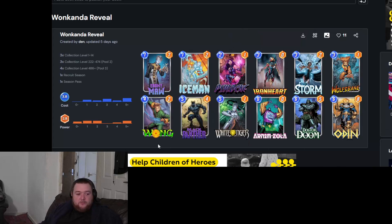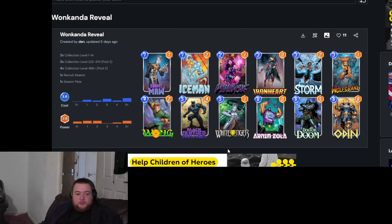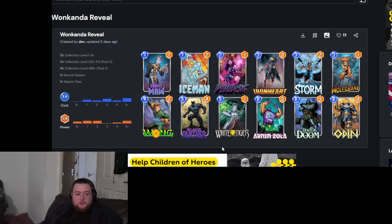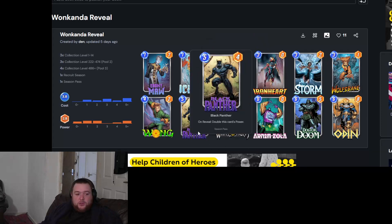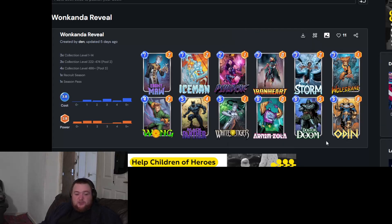The game plan is Wong down on four, Black Panther or White Tiger down on five, then depending on which one you've played, you play Odin or Zola — but ideally you'd play Zola with a Black Panther and it just pops off. Big boys across the board. If you've got White Tiger down and Odin, you just fill the board with tigers. Doctor Doom just fits in if you don't have a six-drop.